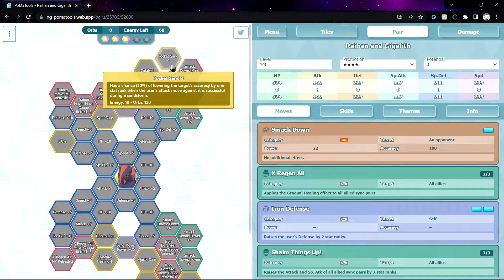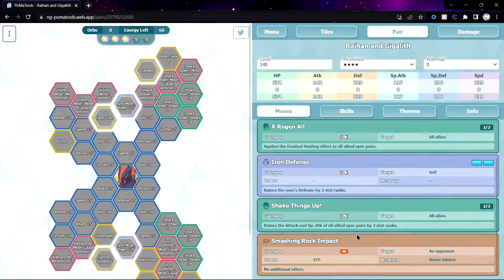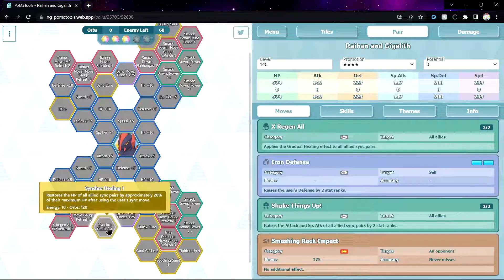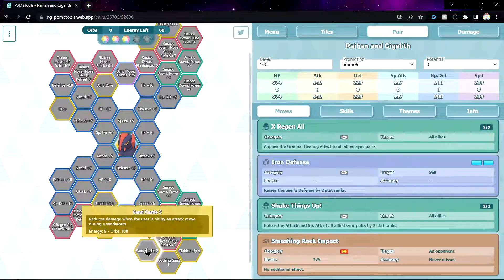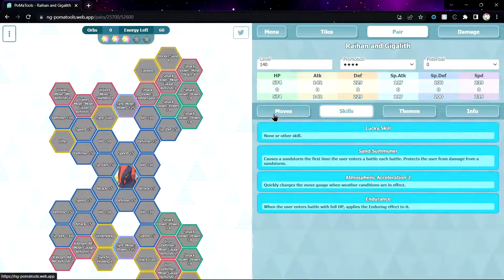3 out of 5, Pocket Sand 4 — 50% chance to minus accuracy during a sandstorm. Catalyst. Shield 1, you can buff defense. MGR 3. MGR 2. Synchro healing — good. Sand Castle 2, reduce damage when in sandstorm. Soothing Sand 1. You can only summon sandstorm one time, so that is quite sad. Unless you have a perma field effect — that would be good.